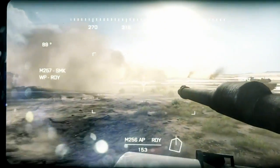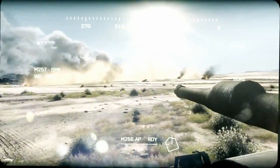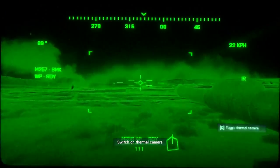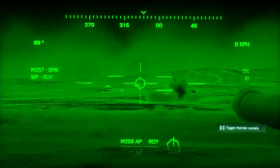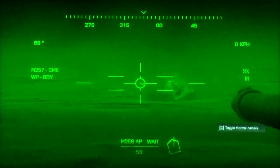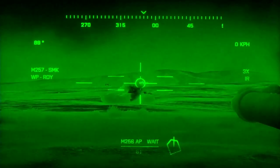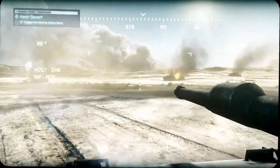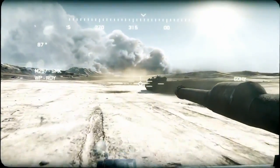Identify tanks to your front, engage and destroy. Anvil 3-1, we're picking up enemy heat signs on the thermal imaging. Hold down. Miller, switch to thermal view. Shift right. Nice shooting. Boom. Target destroyed. T-72 engaged and destroyed. Nice work 3-1. Anvil Actual, this is Anvil 3-1. Sit rep: all enemy armor destroyed. Continuing with mission. Good job 3-1.